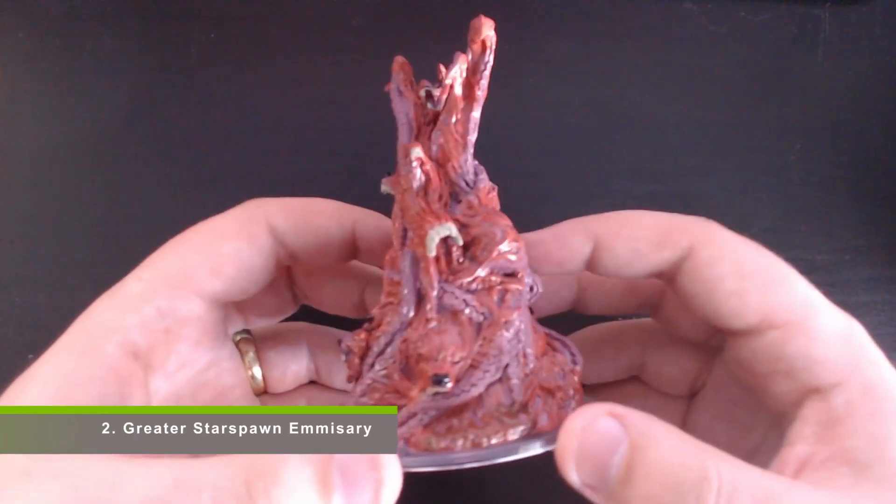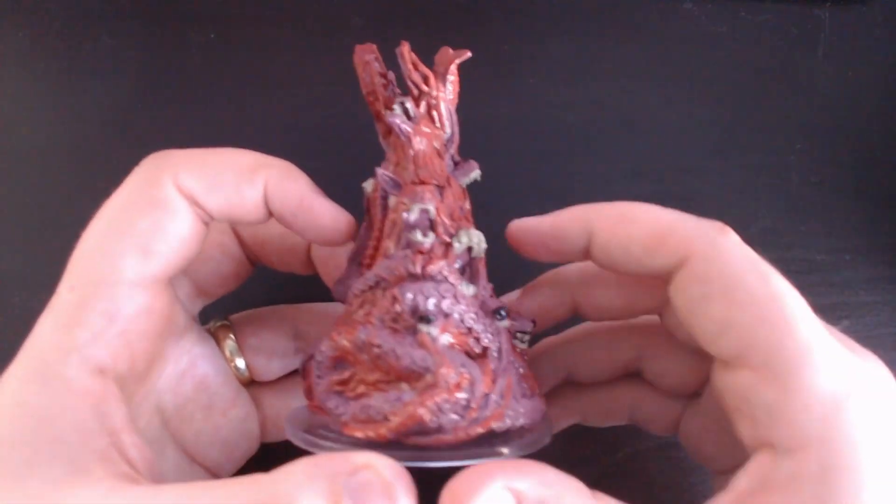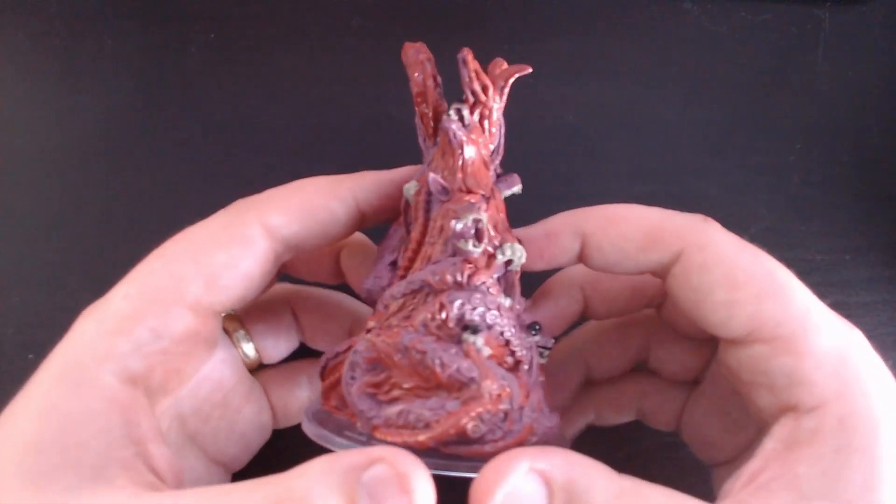Number two, moving into the cosmic horror genre from the book, is the Greater Star Spawn Emissary. There's really not much more I need to say about this one — this is terrifying. The number of teeth, spines, ridges, and tentacles that this amalgam of muscle and flesh contains within it is terrifying. I defy any table to have this placed down in front of them and not immediately panic.